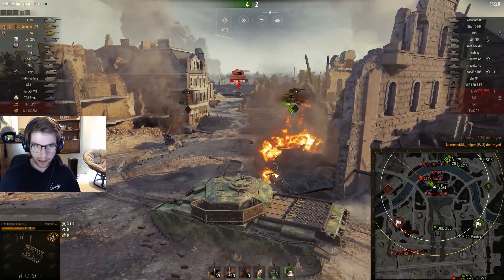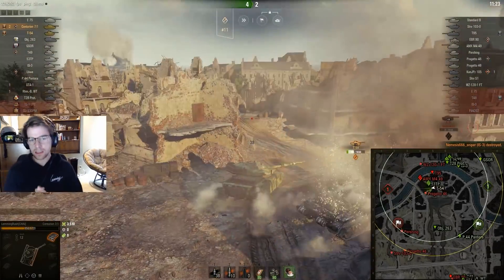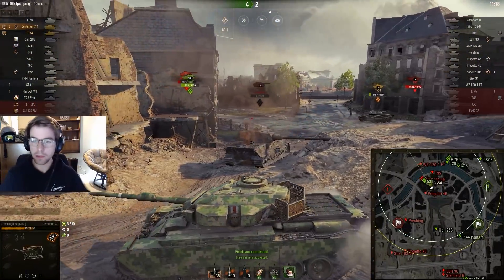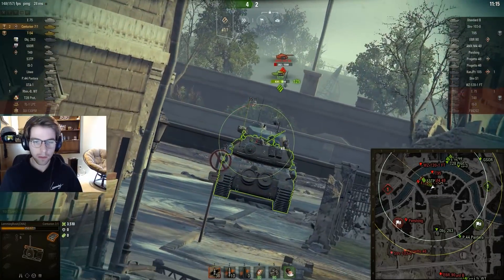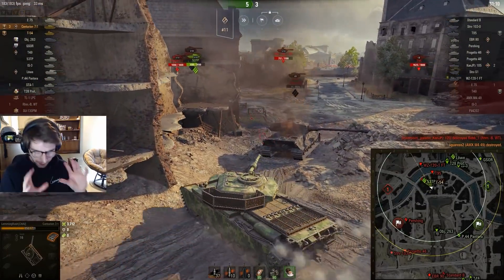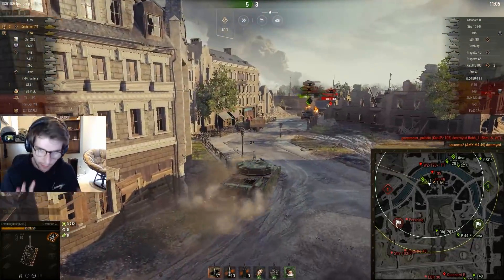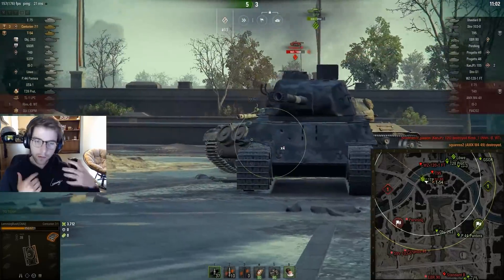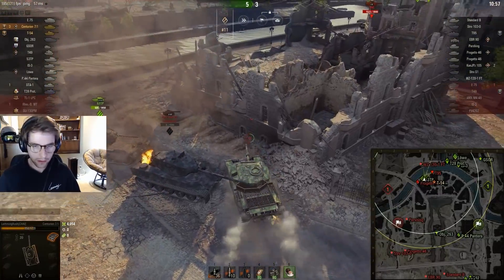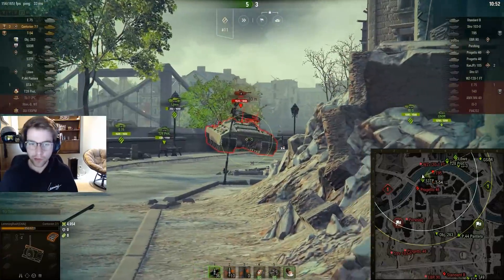The 53 misses his kill on the IS-3, which is fine, and I decide to push in. There's an AMX who's looking away — not a very common position for every tank driver to take — and while I'm in this spot you can see multiple angles start to become an issue. I decide to focus down this AMX to help out the 53 TP, and once he dies I start pushing in to go after the T95. The Progetto is here but we put a shot into him — hopefully the 53 gets another one into him. He does, and now the Progetto is a one-shot. Now I'm in a position where I'm flanking the T95.